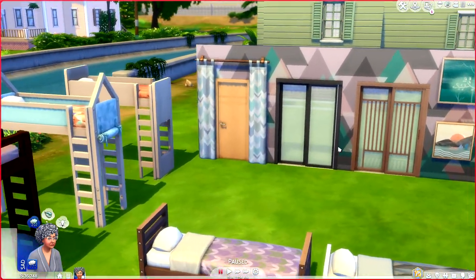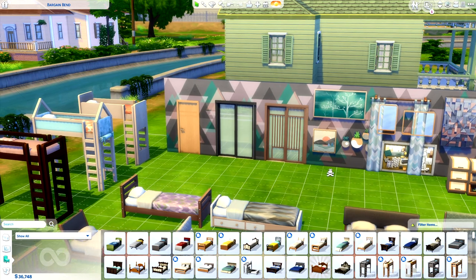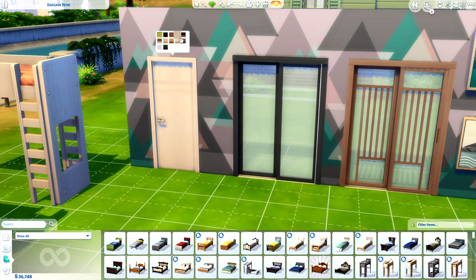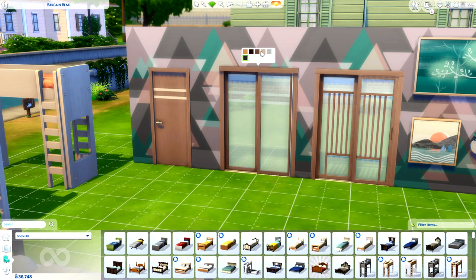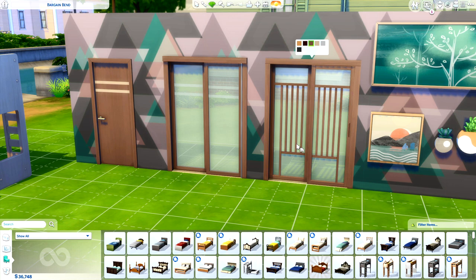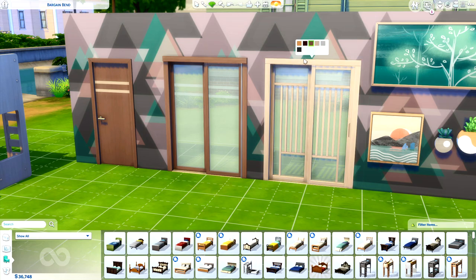I want to head over to the three — yes, three — build objects we received. I was anticipating more items, but unfortunately we only got three doors. The first door is very modern, as you can tell by the door handle and the interesting designs on the woodwork. It's interesting — it's okay, I don't hate it, and I'd probably use it with other packs. We also have a sliding glass door with natural wood tones, though some of these wood tones are a little standoffish — they don't really match the base game, which was kind of frustrating. White is kind of a universal color so that works.